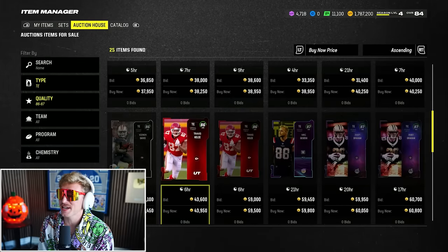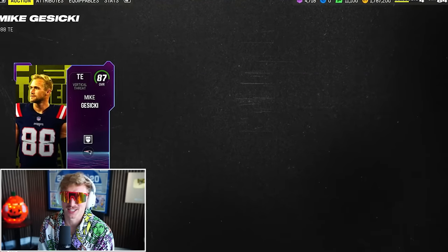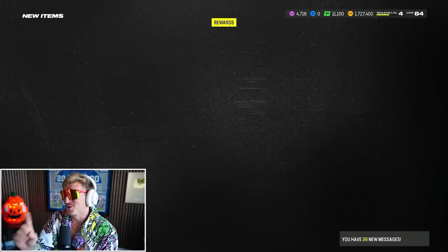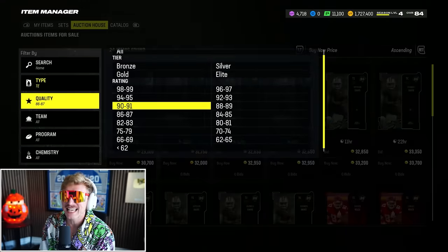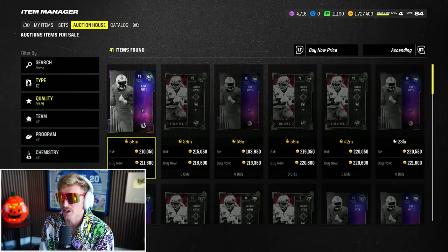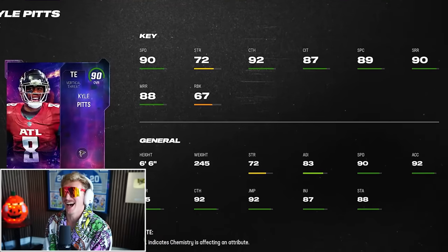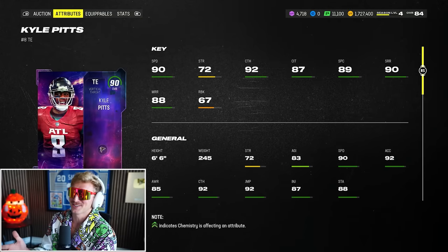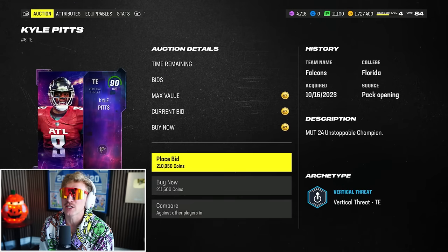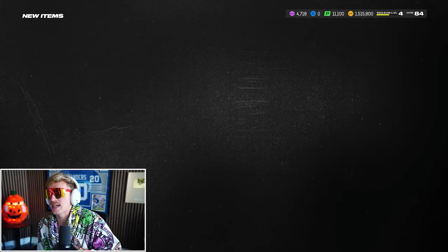Need two tight ends. Backup tight end is Redux Mike Gesicki for 60,000 coins — a solid card from Wheel of Mutt. For the starter, saving about half the budget for defense means roughly 127,000 coins for TE1. Going with Kyle Pitts — 90 speed, insanely good wide receiver at tight end. He won't be blocking, so if you run a full run game scheme, he's not the guy.